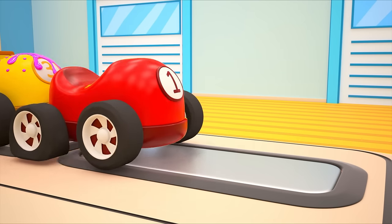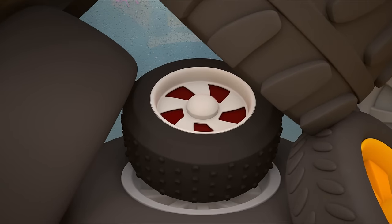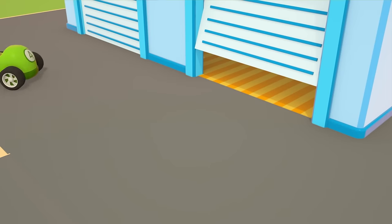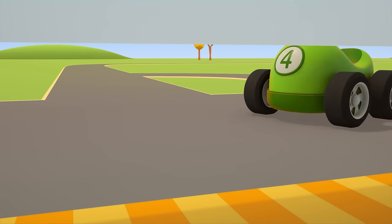The red car needs help. Let's put it on the platform. This wheel is right for you. Oh no! Now it's stuck! Wait, green car — you need to save your friends.